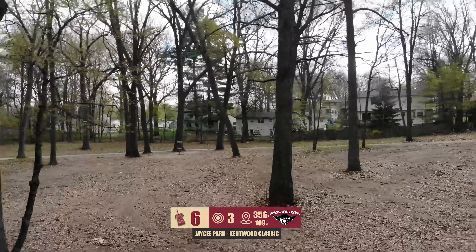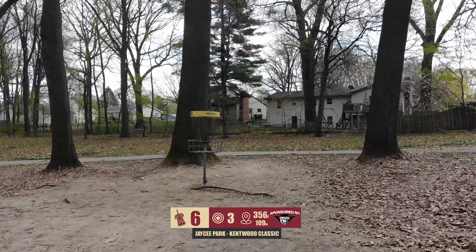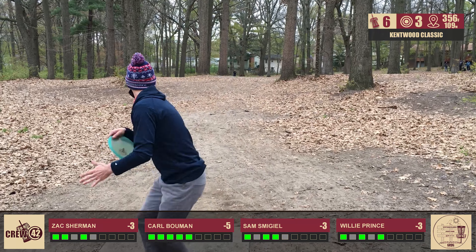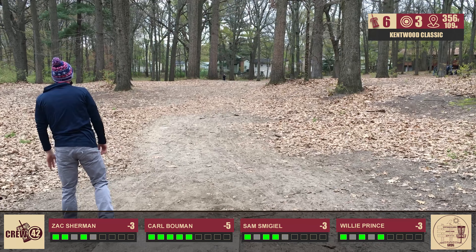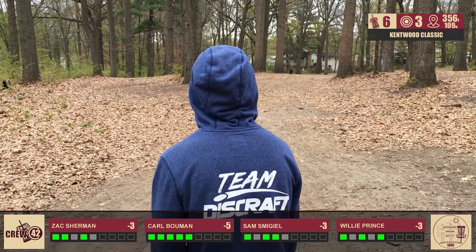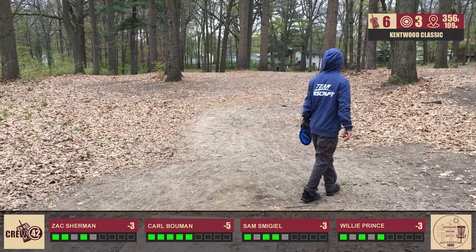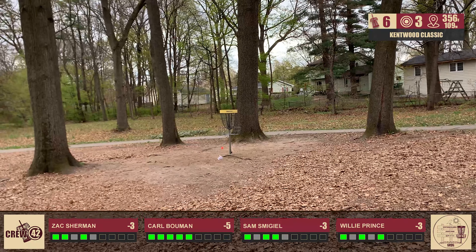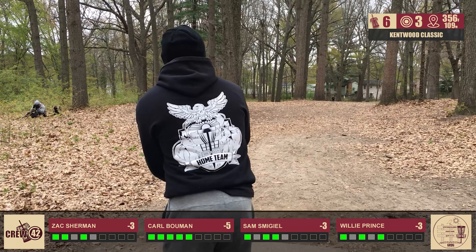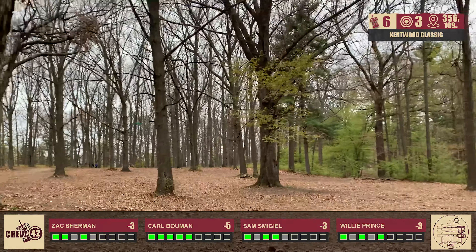Going into hole six, 356 feet, basket on the left. As a lefty, I'm throwing a forehand — hyzer flip up and then stable at the end. For righties, a fairly stable driver pumped out straight and let it finish. It's a little lower than the tee pad, so it plays a bit less than 350. There's also a little OB deep where that sidewalk is, roughly around circle one edge. Carl unluckily hits an early tree. Willie makes the correction — this is looking really good, the exact gap you want to hit — wow, pretty much sitting in the perfect spot.